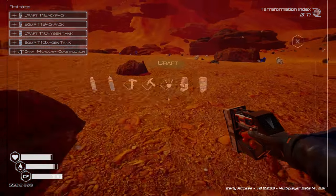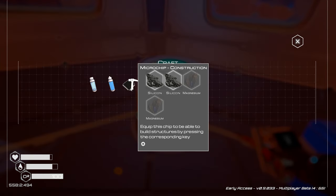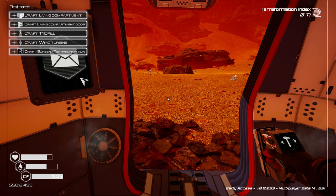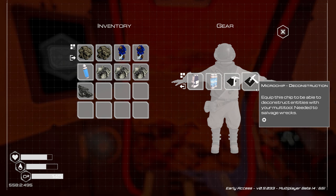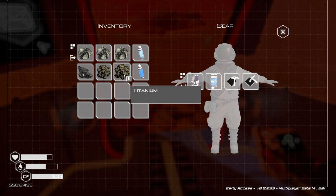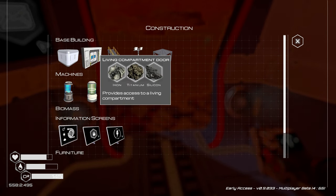We're going to craft the backpack and the oxygen tank. We're also going to craft the construction ship as well as the deconstruction ship — both of these are important. With all those done, we have our backpack for more storage space, our oxygen tank, our construction ship, and our deconstruction ship. I also have an oxygen capsule, a water bottle, three pieces of iron, two pieces of titanium, and one silicone — because I need to be able to make a living compartment and door at a moment's notice so that I have oxygen and don't suffocate and die.